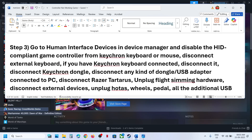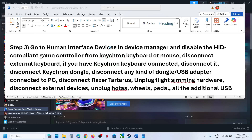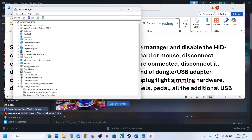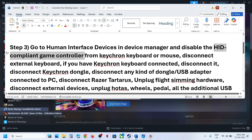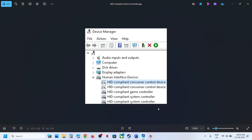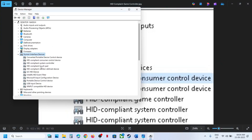Open Device Manager, expand Human Interface Devices. If you find an HID-compliant game controller listed — in my case I don't have it, but in your case you may see it — right-click on it and click Disable Device.